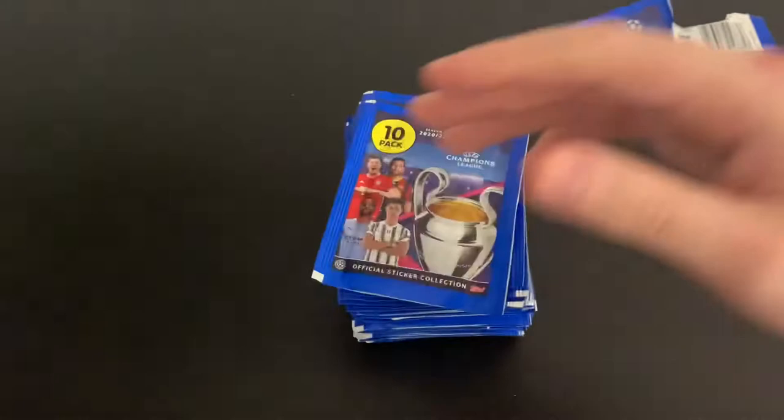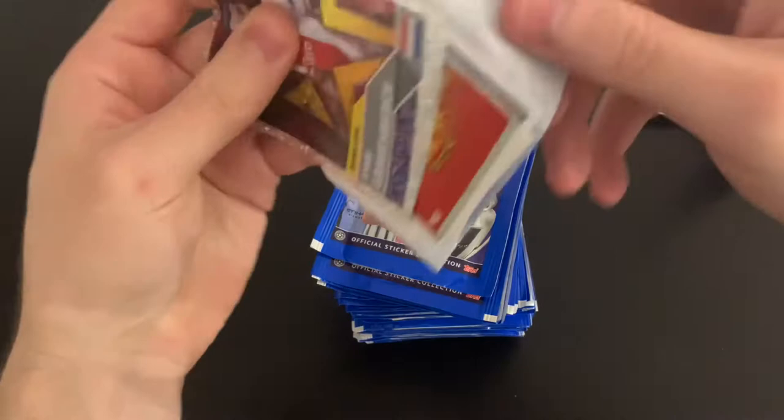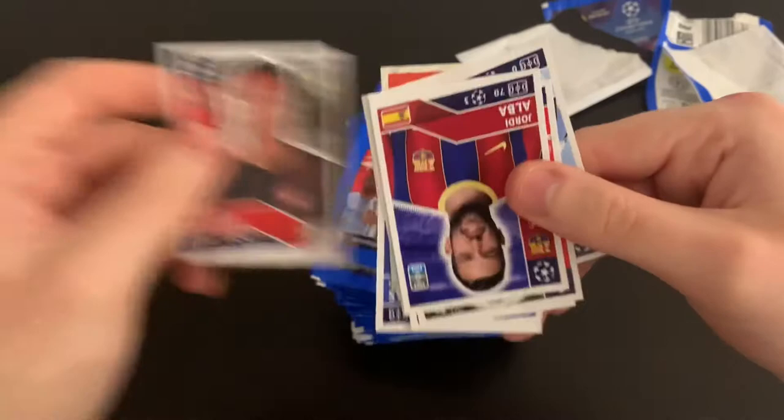Next pack. We've got Ryan Gravenbirch — Rising Star. We've got United Badge, Jesus, Sirota, Sakai, Kajust, Alaba, Cavaninha, Malcom and Felipe Casido. Not too bad.